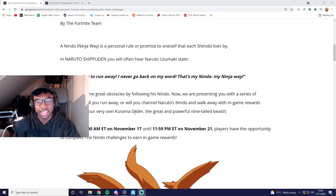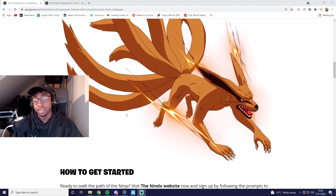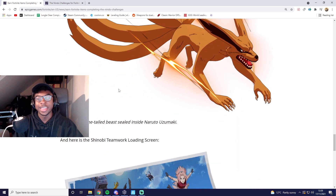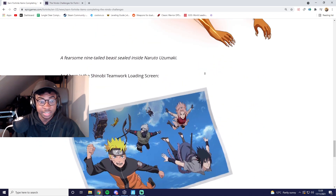I'm currently on the Epic Games website and they're saying that between November 17th and November 21st, so we're at 4 days to do these challenges, and you can earn this Karima Glider as well as these cool emoticons — these are pretty cool.